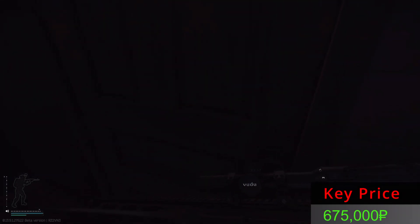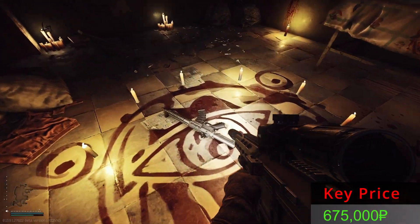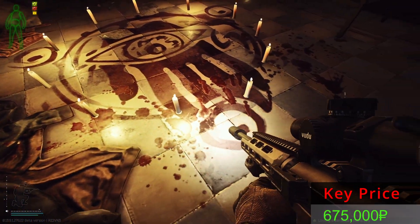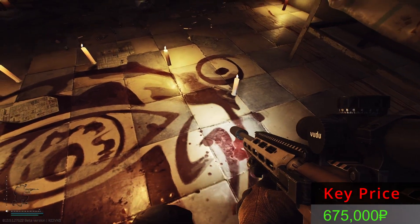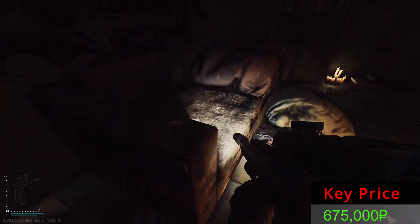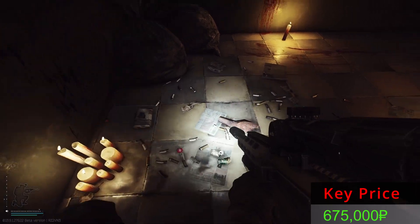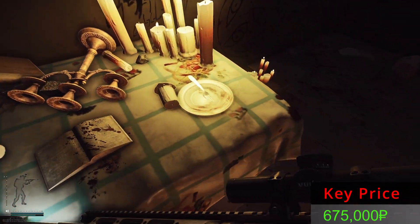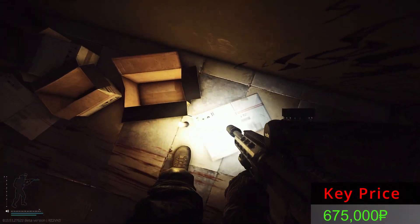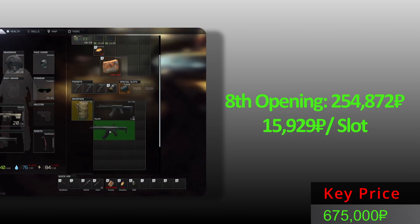Door number eight — any containers? Any good guns? MK and RD — two of the best. Seven forty two weapons, and two of my favorites because I like the BP ammo. Sadly, you can't craft it anymore in the hideout, but it's very nice when you can find it. This seems to be all from the eighth opening — not the best opening, but still MK and RD.